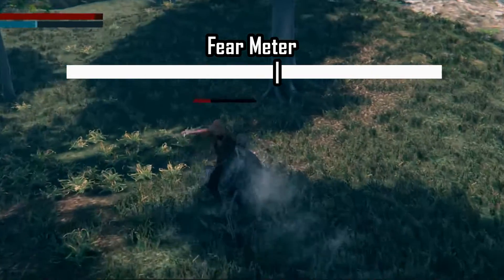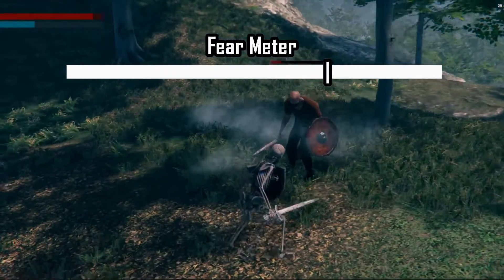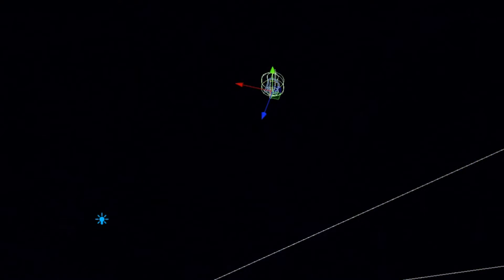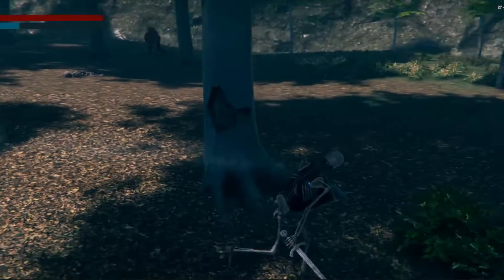Inversely, if actions in the battle inject fear into them — like killing a fellow teammate, or when it's dark and the lights go out, limiting their visibility — the game will shift to predator mode, where you, the predator, will hunt them, and they will try to flee and preserve their lives.